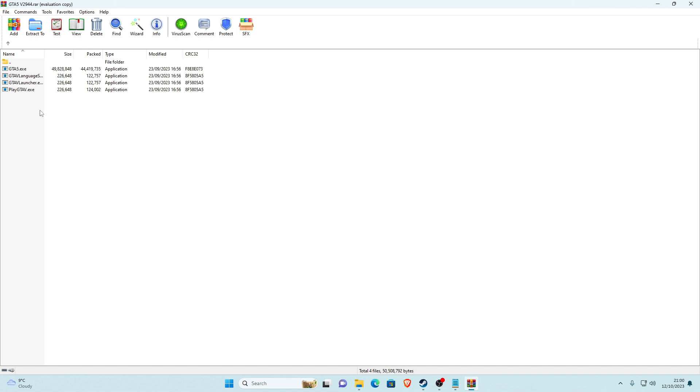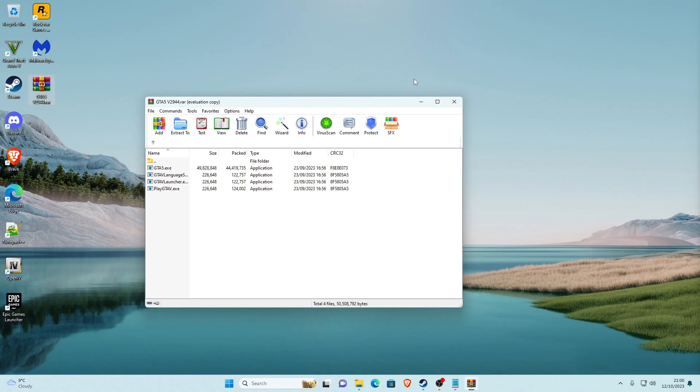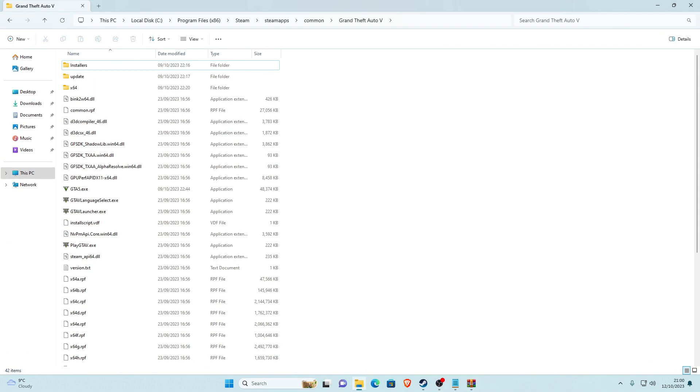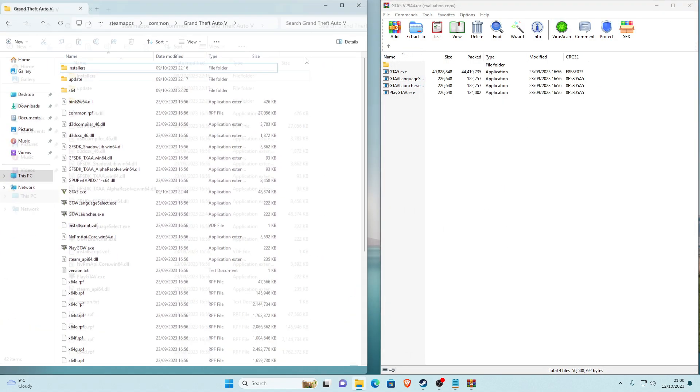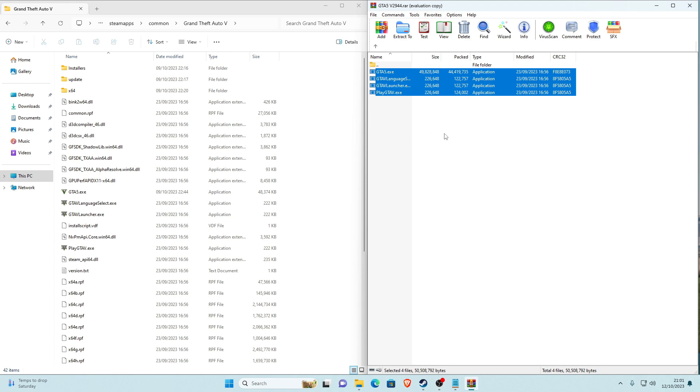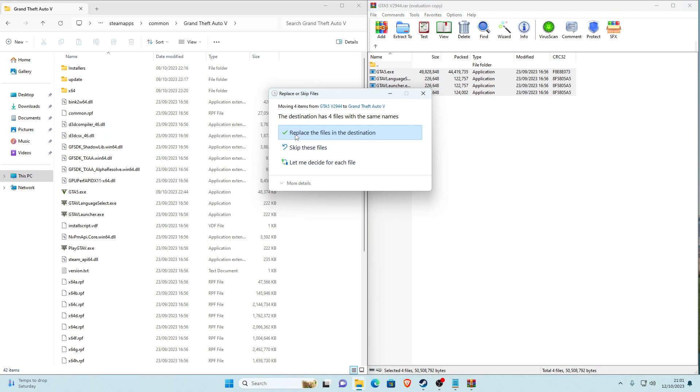Once you've opened the WinRAR file, you should see a folder called GTA5 V2944. Open that and there should be four application files inside. If you hover over them, it will show the version. Now we need to put them into our game. Drag WinRAR to one side and your game directory window to the other side. Select all four files in WinRAR, highlight them all, and drag and drop them into your main game directory.